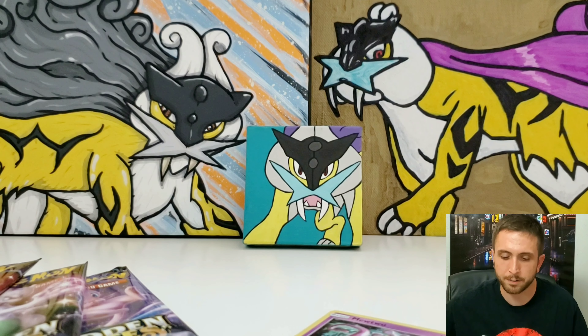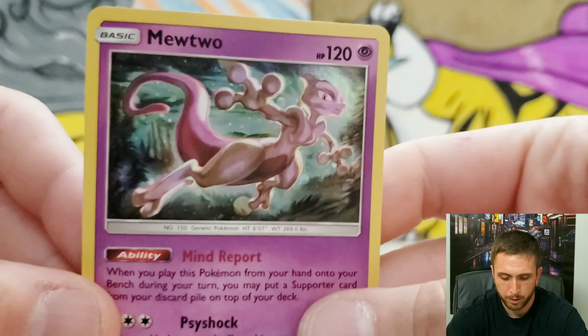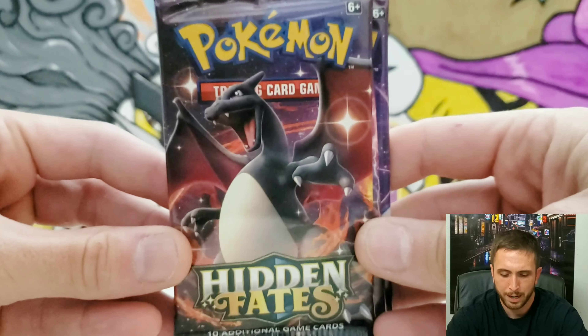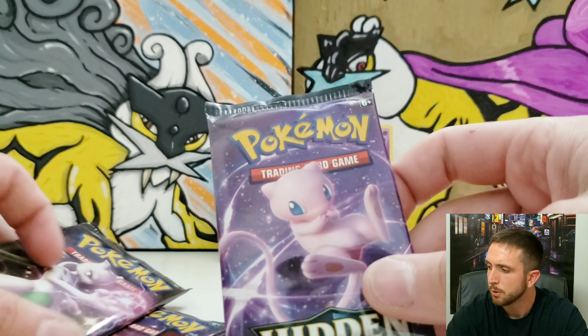Alright guys, I got everything all unboxed. I'll go ahead and give you guys that Mewtwo there — this pretty bony thing right there — we're going to set that up in the back. We do have three booster packs total: Charizard, Mewtwo, and Mew. I'm feeling the Charizard vibe today.